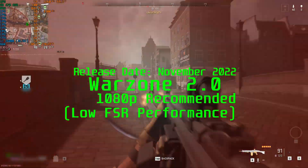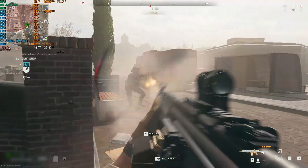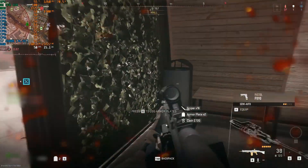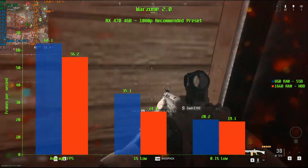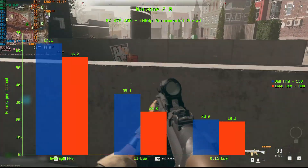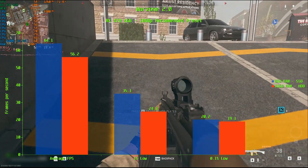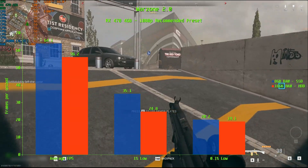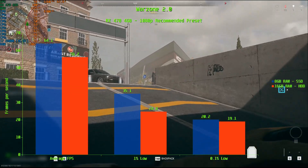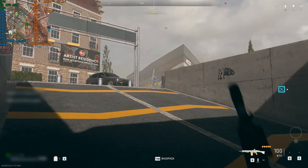Warzone seems to like fast storage — I imagine for streaming in all those assets as you travel around the map. The SSD outperformed 16GB of memory across the board, delivering an average frame rate of 64.1 FPS compared to 56.2 for 16GB. At the 1% low, the SSD was 10 FPS faster at 35.1 FPS compared to 24.8 FPS. At the 0.1% low, both configurations converge at around 20 FPS. If you're a fan of Warzone, you're going to want to put it on the fastest storage you have.